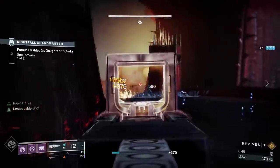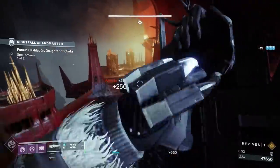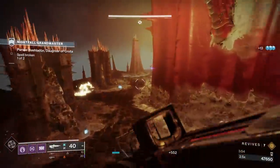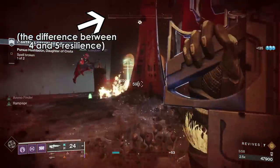Composition wise, you don't really need anything crazy. We ran 1-1-1 — in this gameplay we were running Sentinel Shield, Well of Radiance, and Quiver.